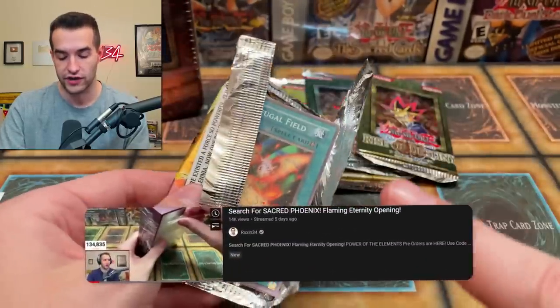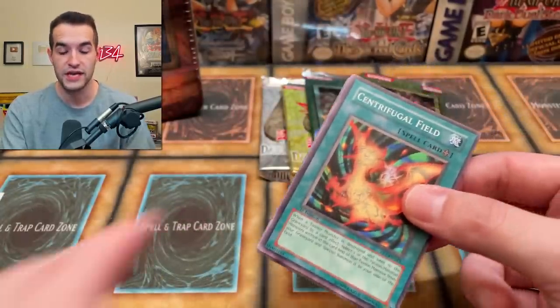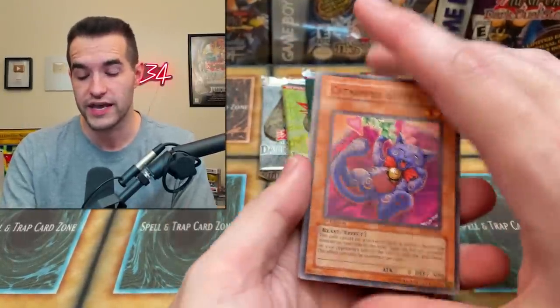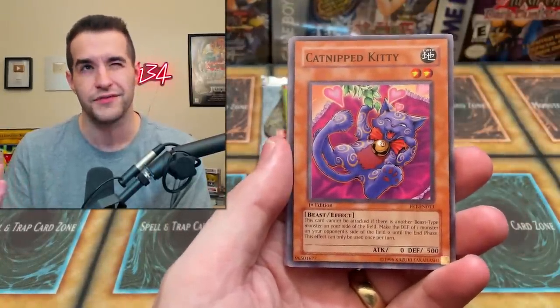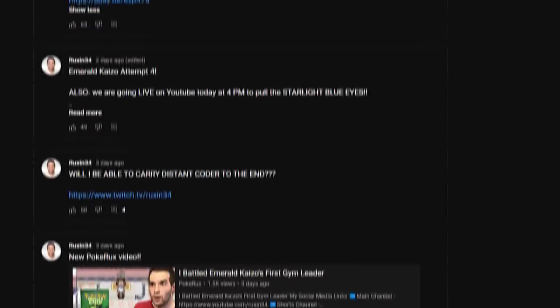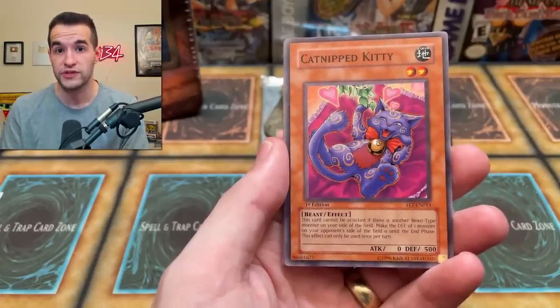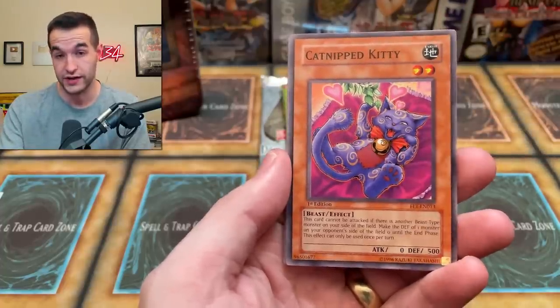Flaming Eternity — we recently opened a booster box of this the other day on a live stream, so go check that out if you missed it. Speaking of live streams, we are doing a Metal Raiders first edition box break this weekend, either Friday, Saturday, or Sunday. Keep an eye on the YouTube community tab — I'm going to be announcing it there. I've already sold a lot of the packs at the time of recording. It's going to be an amazing break because there are a lot of really nice cards — you can actually make a ton of money just rating cards on that stuff.